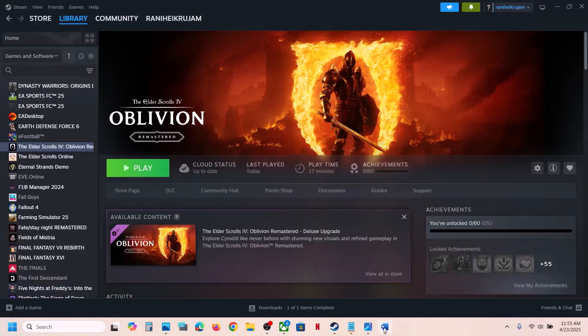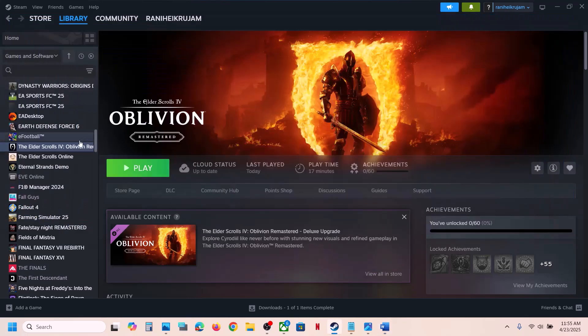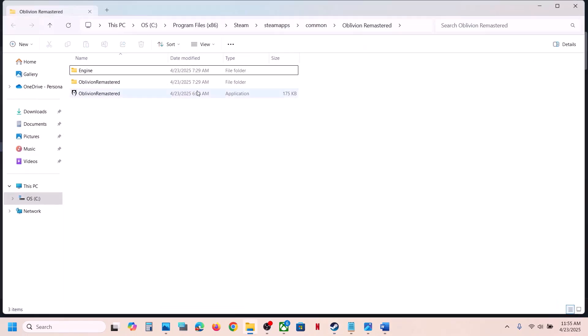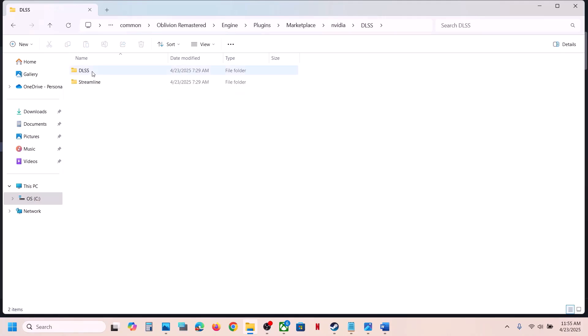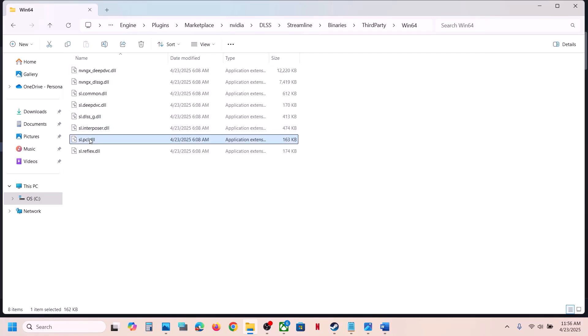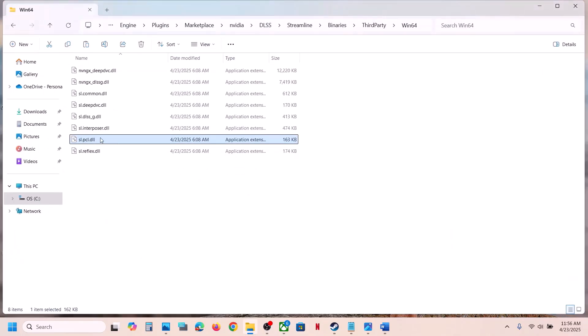The first step is to rename or delete the sl.pcl.dll file. Right-click on the game, select Manage, then Browse Local Files. Open the Engine folder, then Plugins > Marketplace > NVIDIA > DLSS > Streamline > Binaries > ThirdParty > Win64. You can see the sl.pcl.dll file here. Create a backup first, then rename it by adding .old or simply delete it. If you face any problem you can restore the original file from backup.